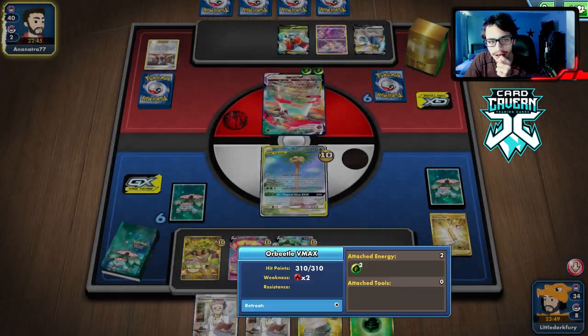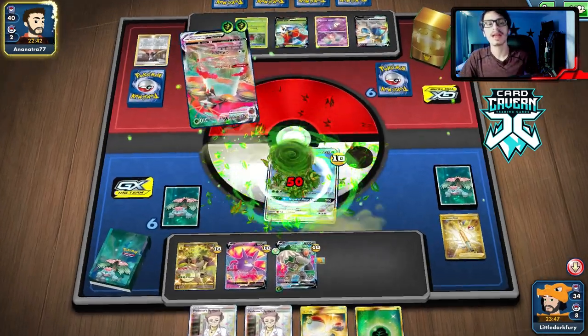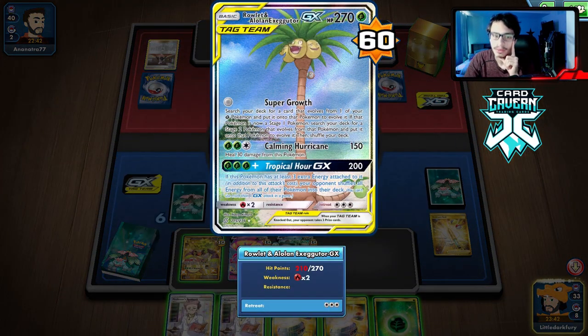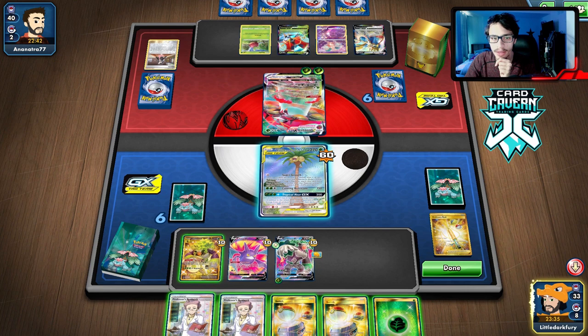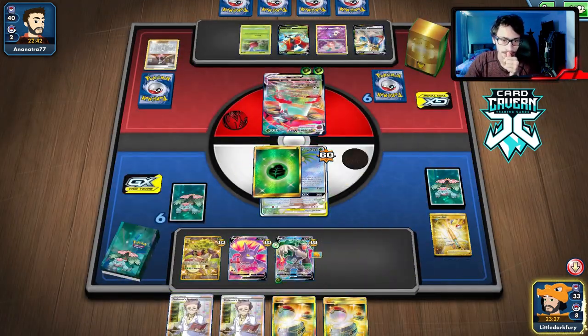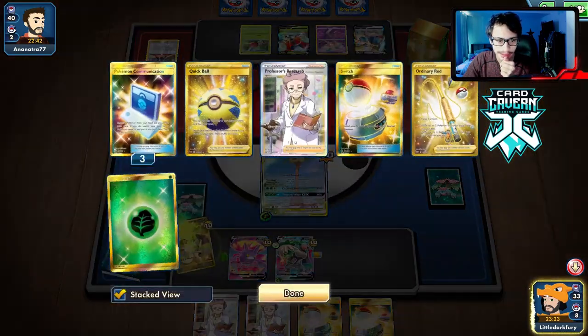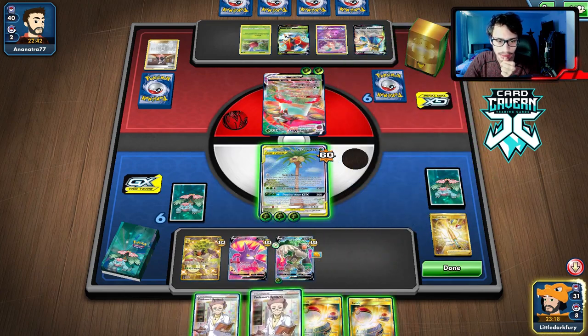Maybe we can attack with Calming Hurricane. They have Flapple too, so they did 50, we have 210 HP, heal 30 to 240 HP. They'll do 200 damage with the Bolt, leaving us at 40 HP. They could Eerie Beam and Flapple to knock us out. So to avoid that, I think we actually attack with Egg Row and hold our Switches — I don't really want to lose them.